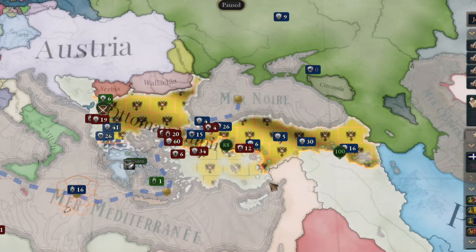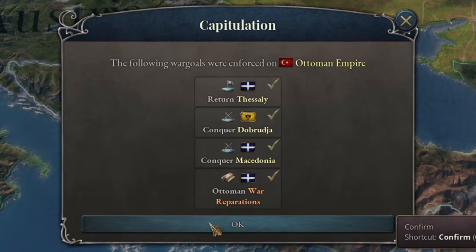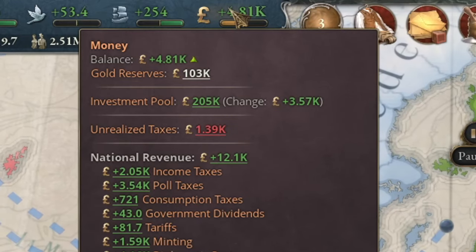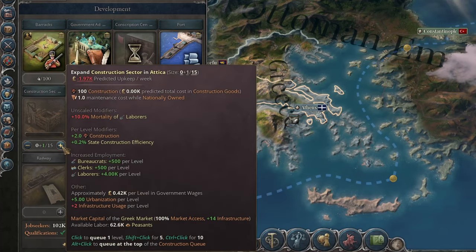Unfortunately, this block didn't offer me any cool bonuses. I didn't even join their market. The Ottoman Empire had no chance in this war, clearly. The war ended with the Turks' capitulation. I gained a lot of territories and money from them, and I'll invest all of it in developing my country.